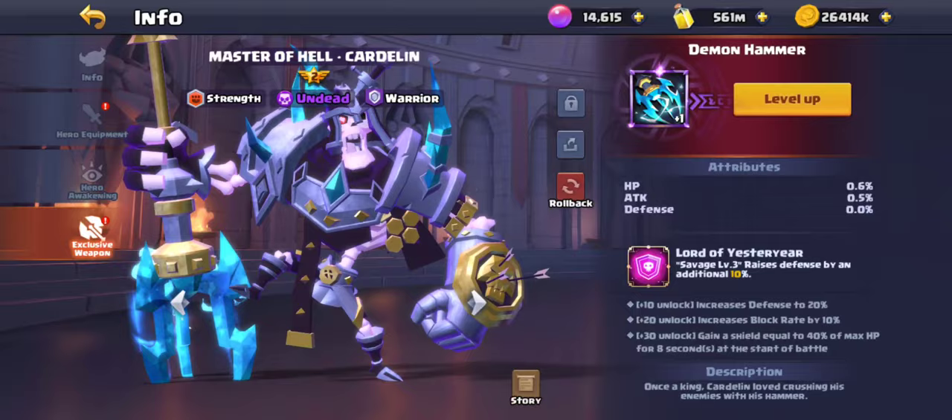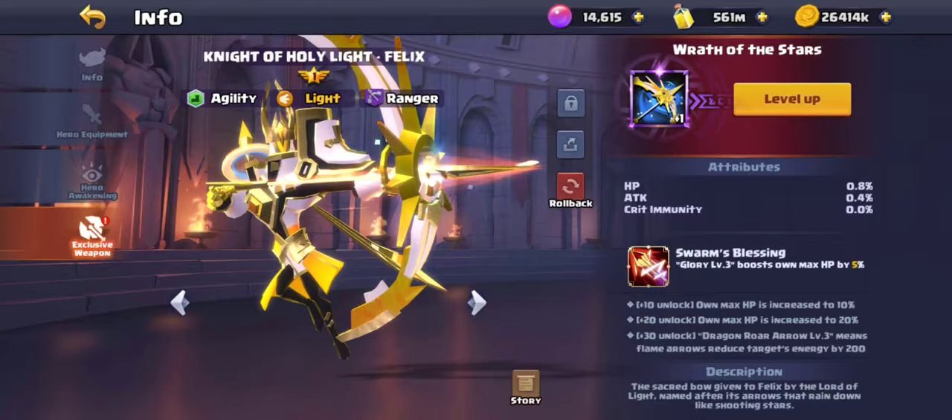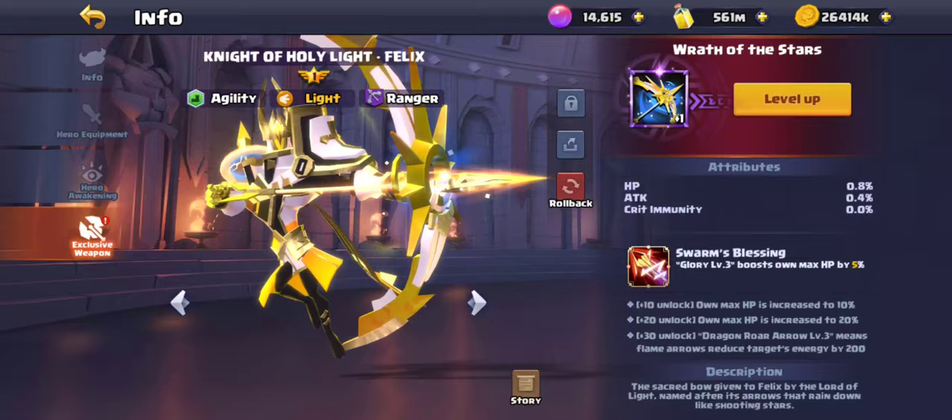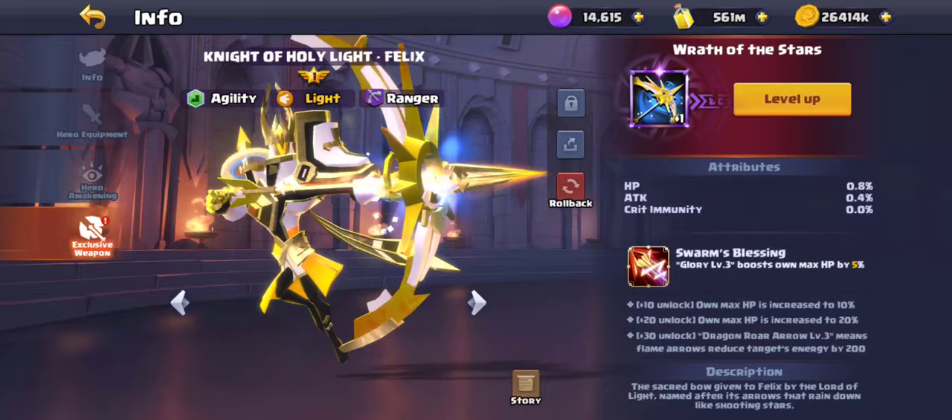Margaret is level one. Cardinal is level one — he's not bad, you can push him to level 20 for 20% more defense and 10% more block rate. Felix — I'd say he's only worth it for the attack; pushing to level 20 gives nine percent attack, but his crit immunity bonus seems pointless to me.